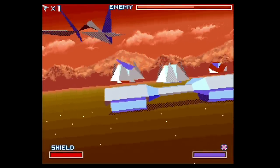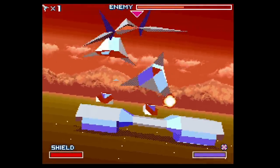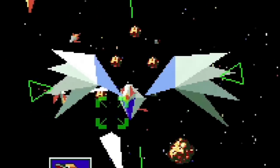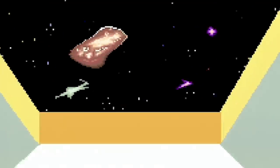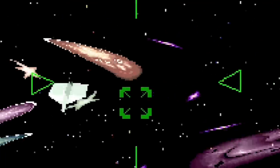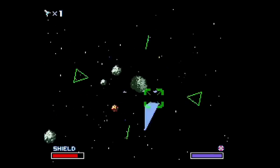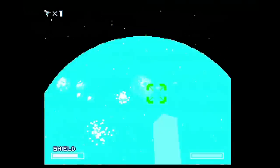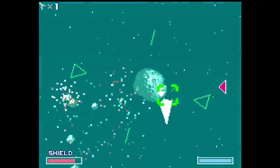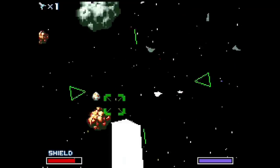This next easter egg is one a lot of you may already know about, but just in case you don't, you have to see this. In Star Fox on the Super Nintendo, you can unlock a batshit crazy world that will feel like a 90s fever dream. If you go to the asteroid stage on the third track, you have to be on the lookout for a giant gray rock that will be on your right hand side. Shoot it and make sure it blows up, because this will cause a giant bird egg to pop out.